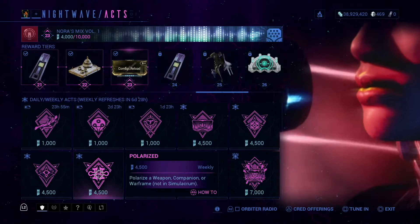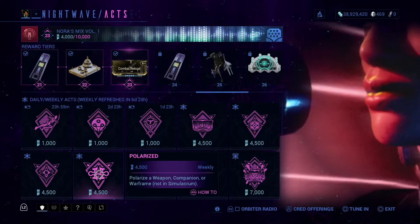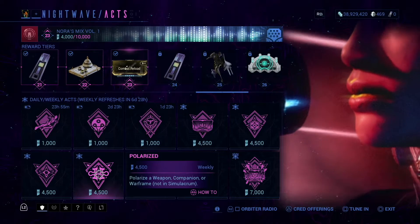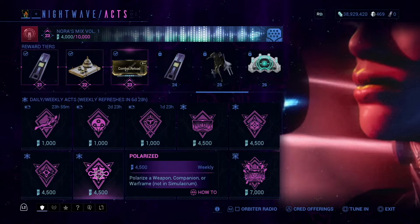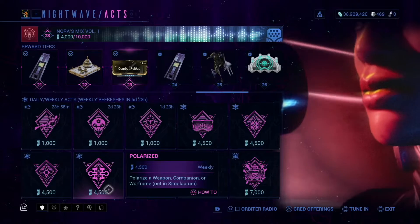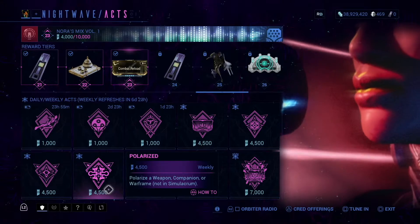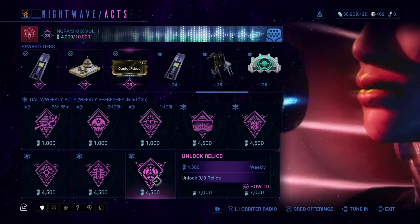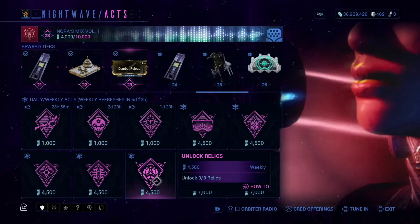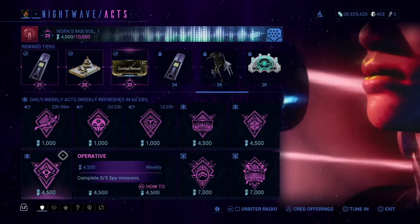Or a companion — but not in the Simulacrum, because apparently there was some way to cheese the Simulacrum back in the day, so they made it so it doesn't count in the Simulacrum, unfortunately. I say unfortunately because I don't know the cheat — I straight up lost a Forma by using it in the Simulacrum. Anyway, moving on. Unlock three relics — pretty straightforward. You can probably do that alongside some of the other tasks.